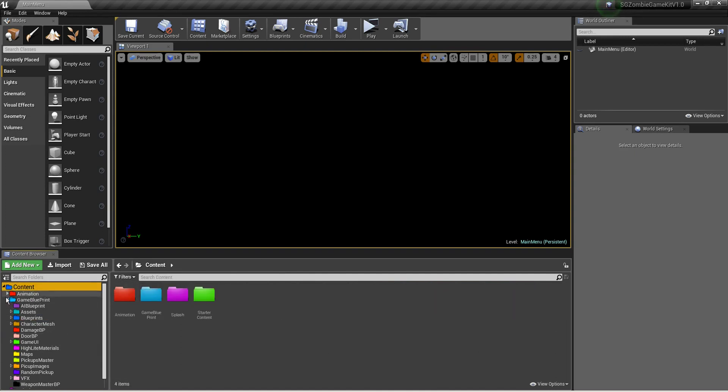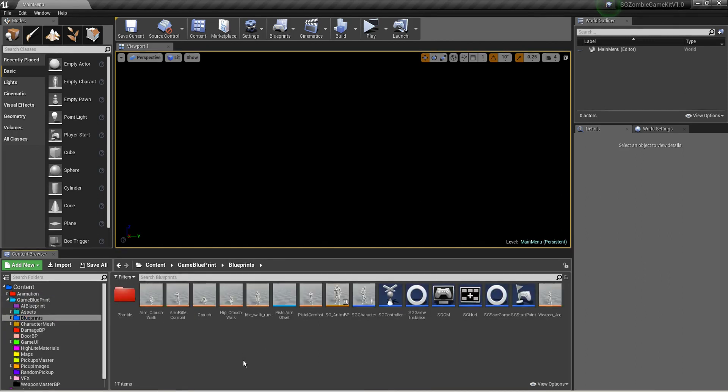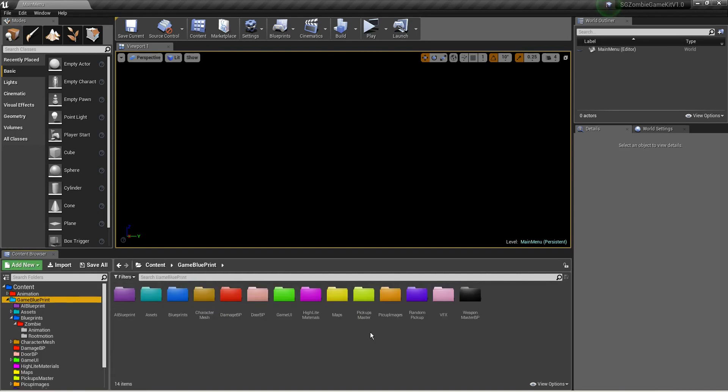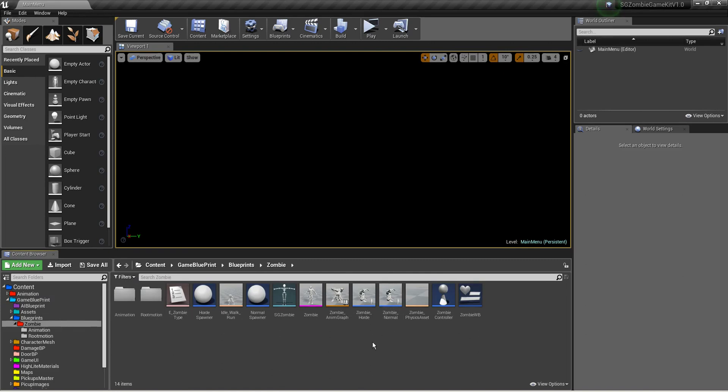Let me show you the game blueprint. Open this blueprint and there is a folder called 'Zombie.' Here is a horde spawner and a normal zombie spawner. If you play in survival mode you can choose the normal zombie spawner, or if you want a horde mode type game you can choose that one — it's according to your game mode.